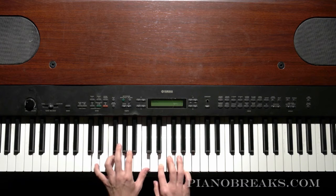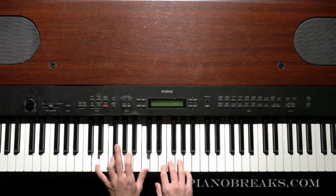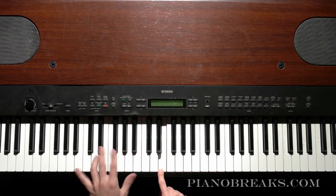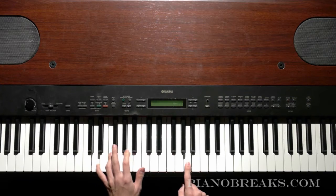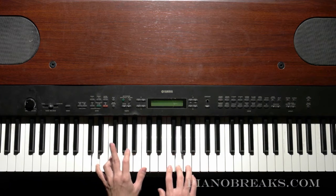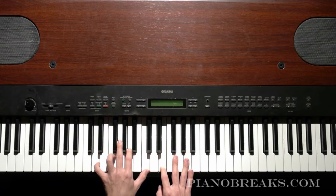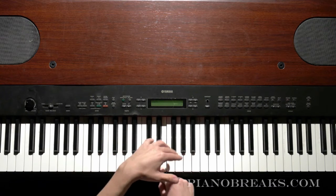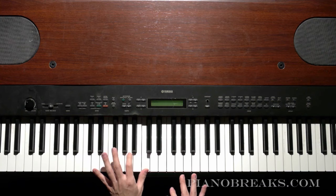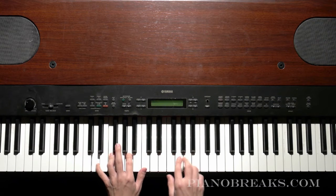So I'm going to do the syncopation here. And then I'm going to do the alternating one. And then lastly, I'll do this alternating pattern - alternating between my right and my left hand, and also alternating between these top two notes. So I'm taking this right hand and going like this.